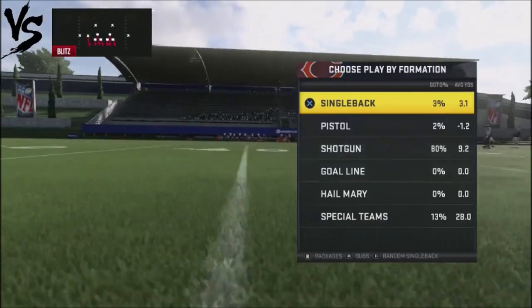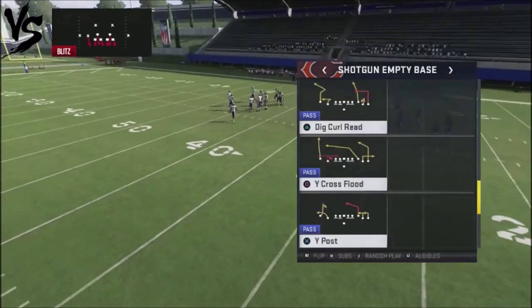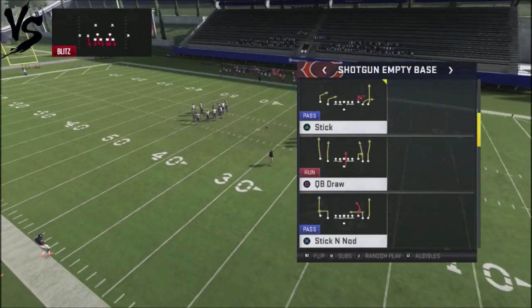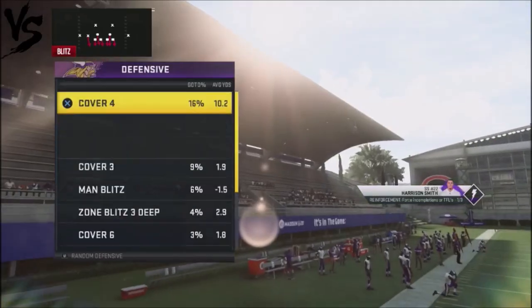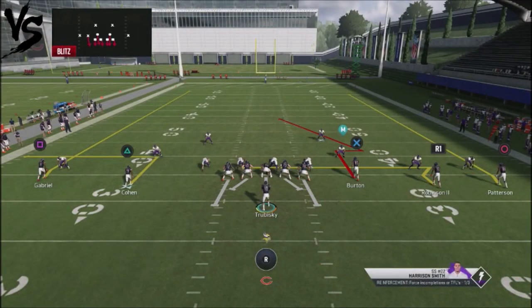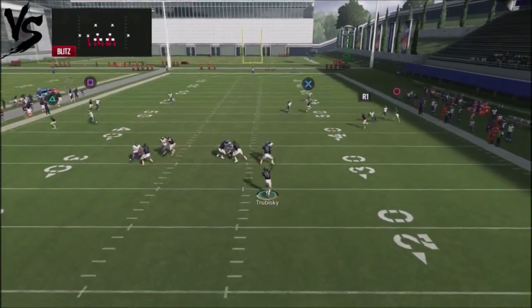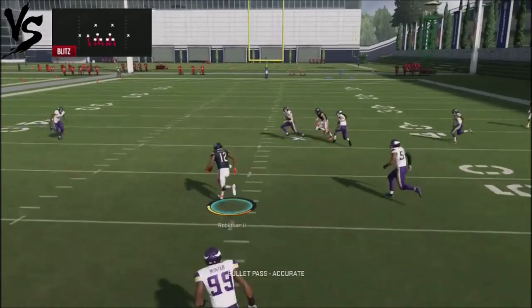Let me show you how I'm going to break this down. The play we're looking at is the stick and nod out of the Cardinals playbook. What's cool about this play is that it's very, very effective against man coverage. If you leave it stock, watch Robinson's route — he's always going to get crazy separation on this particular route.